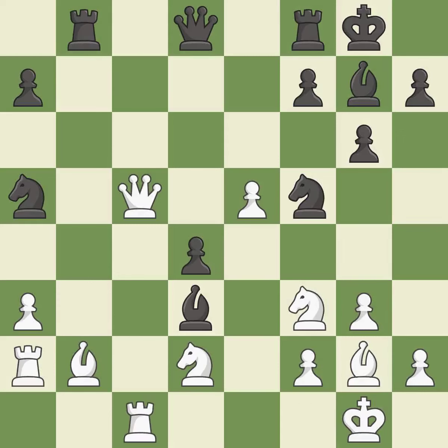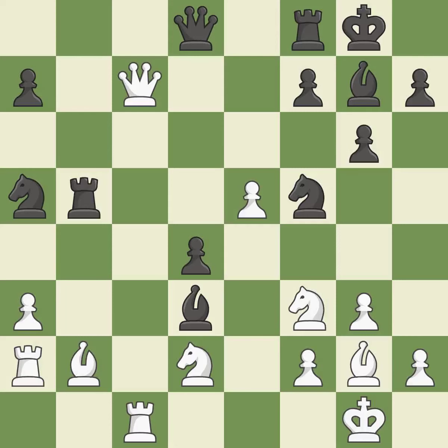This moves the rook to safety — it is best. This attacks a queen, winning a tempo when it moves away — it is best. This offers to exchange pieces of equal value. This threatens to kick a rook — it is best.